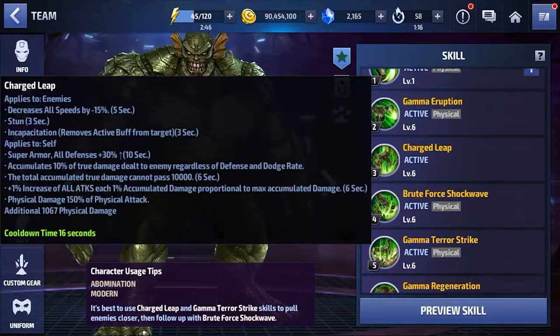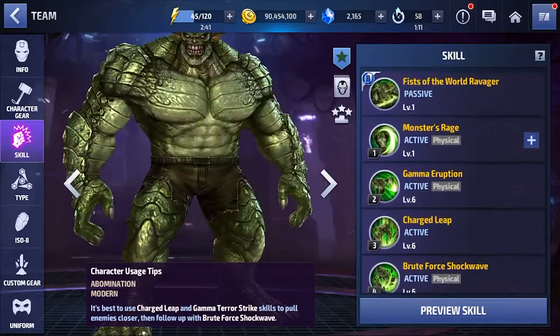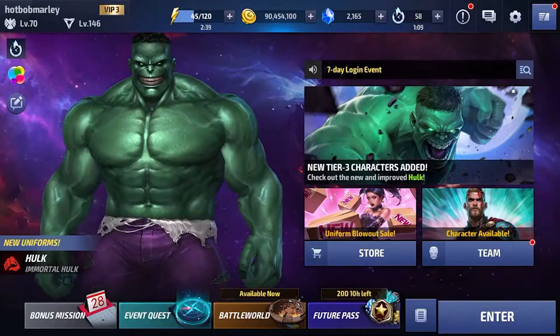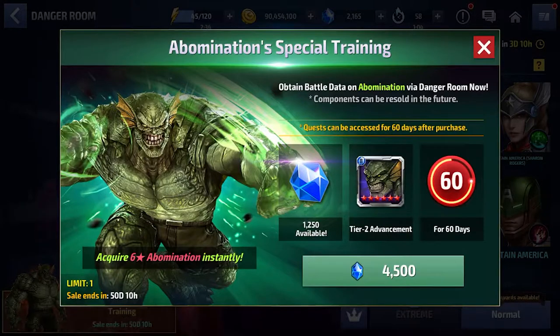By answering those questions, we'll also have a clearer perspective on how much value Abomination provides as a Danger Room character. Because you do need to spend crystals to acquire him unless you're incredibly lucky like I am, and are willing to use a Mega Rank Up ticket and a Mega Tier 2 ticket to get him to Tier 2. He's a very expensive investment. So given how lucky I am to have the resources to build him, I want to showcase the value you'd get and compare him to other Danger Room characters. Let's get into some content.